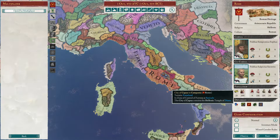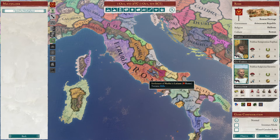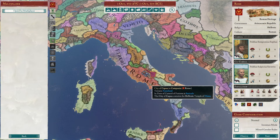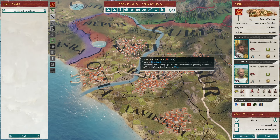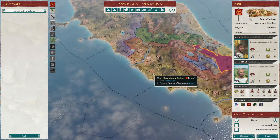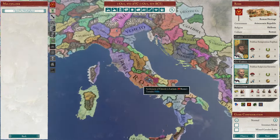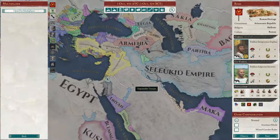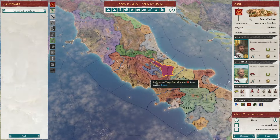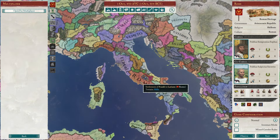No nation gets as many free claims as Rome does in this game. If you're looking to assimilate population, no nation gets as many helpful events for that either. Rome also gets free cities, which if you watch the buildings guide you'll know are big money and resource generators — especially if you make them into slave cities. All this free stuff makes Rome the easiest, strongest long-term nation. It's the most new player friendly. Pick Rome if you're brand new and want something easy.